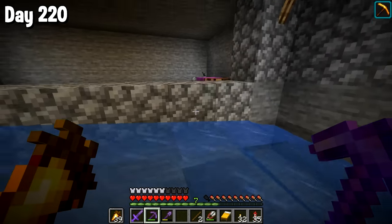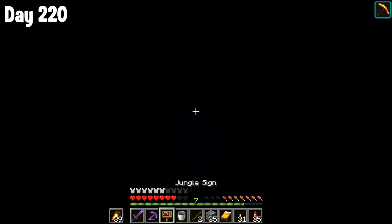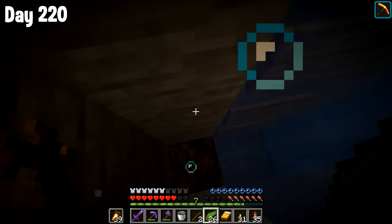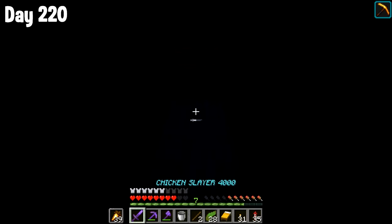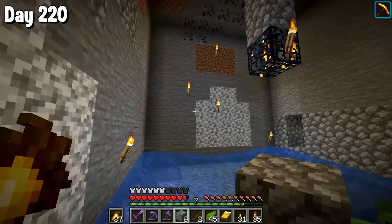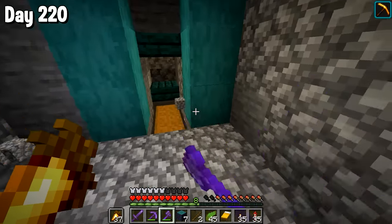A pretty standard design I've built many times before. Basically you send the zombies up, they come down, they take some fall damage, and then you can just one-hit them — easy peasy lemon squeezy. I also used kelp to make source water blocks, which makes it really easy to make water elevators. I took out all the torches and the zombies started spawning in. Lovely, lovely XP.